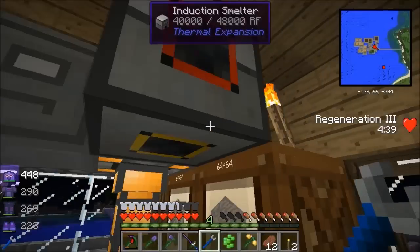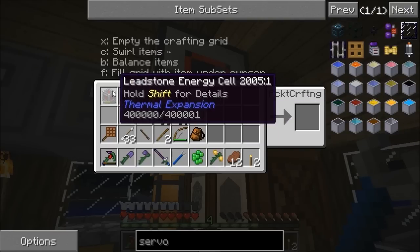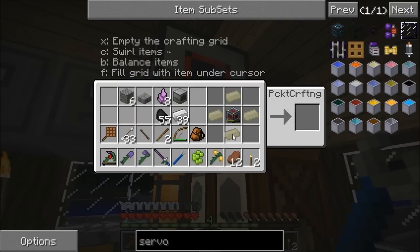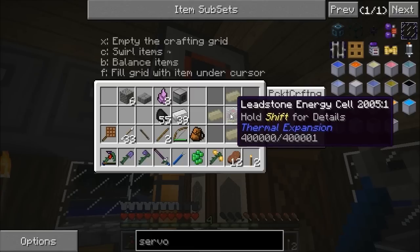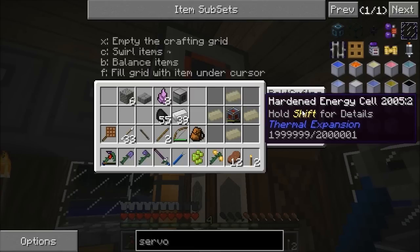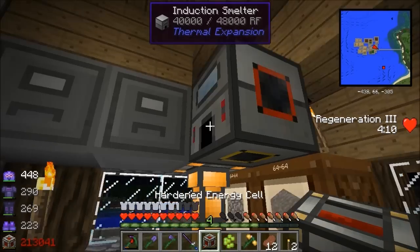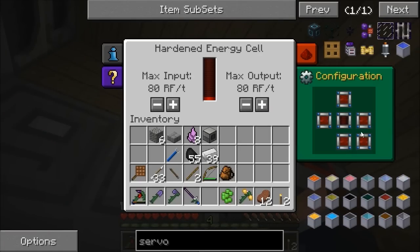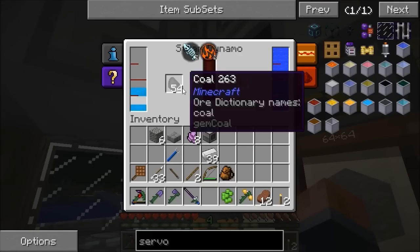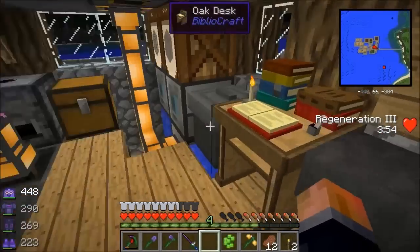I'm going to grab the leadstone energy cell and upgrade it. If I put four invar around it, it becomes a hardened cell. Instead of holding 400,000 RF it will now hold 2 million - sweet. And it keeps whatever charge was already in it. I'll stick a stack of coal in the generator to make some power.